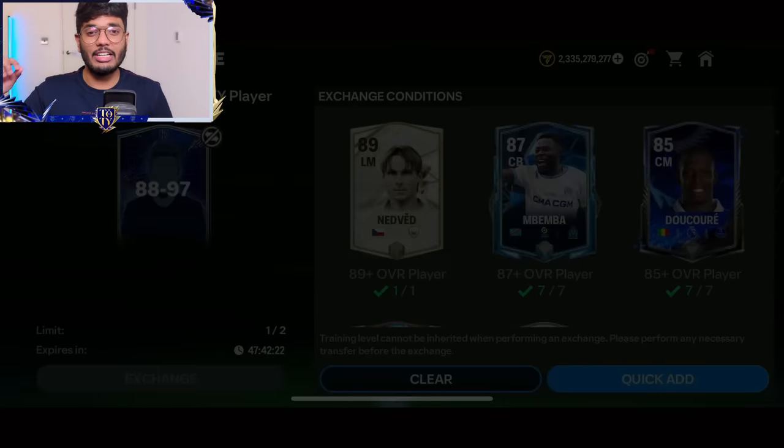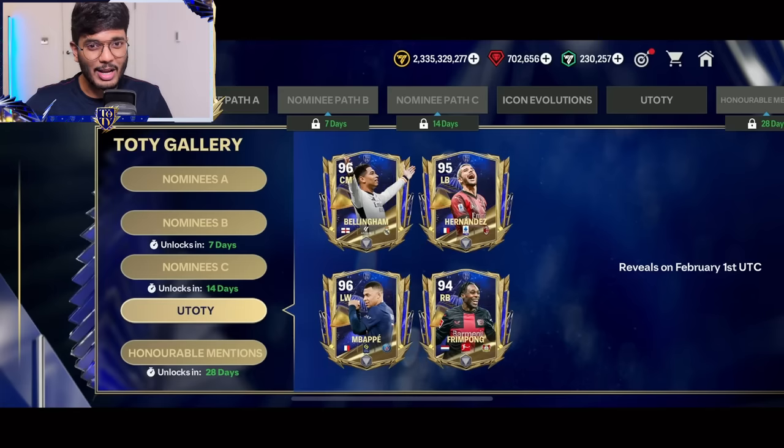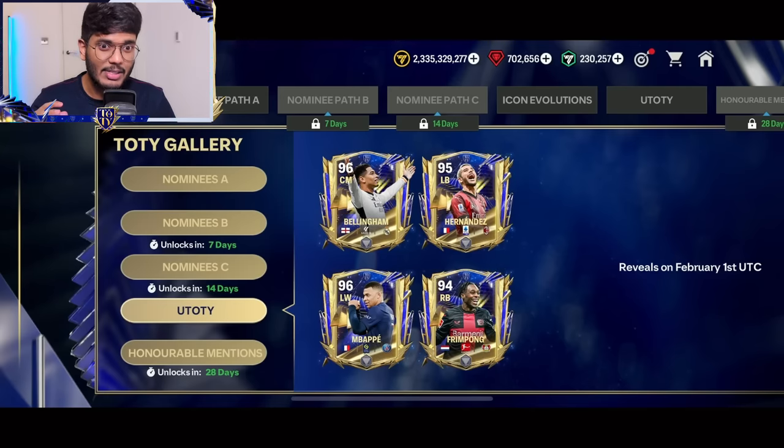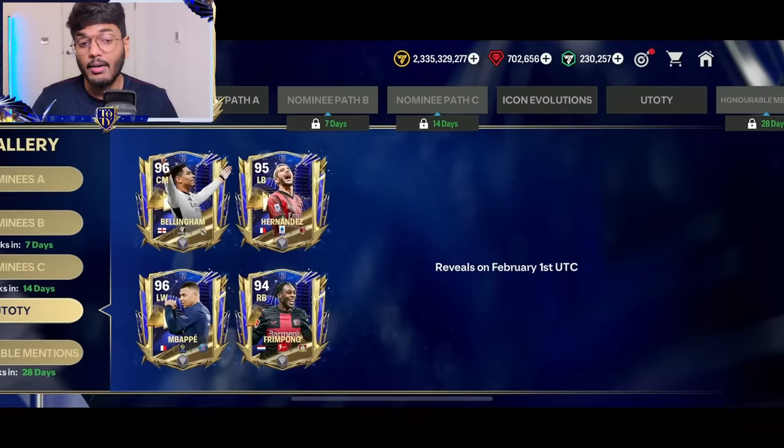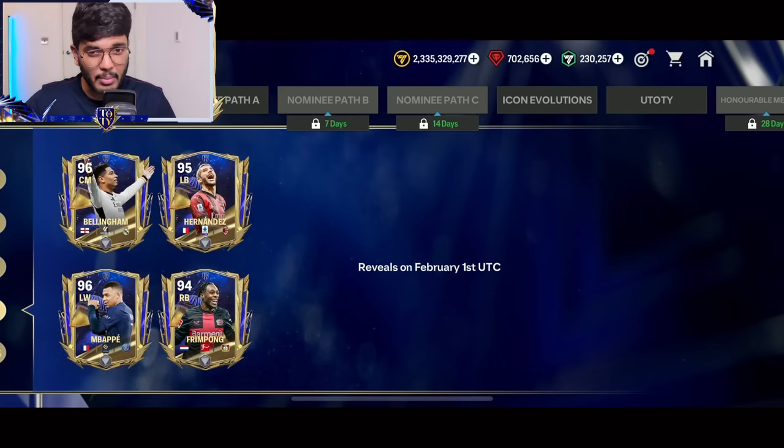It's time for the second 88 to 97 exchange — let's go. All we got is Kubo. Also, guys, I just found out that right now there are only four Ultimate Team of the Year cards in packs: Jude Bellingham, Hernandez, Mbappe, and Frimpong. On the 5th, the remaining players are gonna be in packs, I guess — that's the reason why we didn't see Messi and Haaland in the store or market. Make sure to subscribe to my channel so you'll never miss my Team of the Year videos. Thank you so much for watching, and make sure to go watch this video next.